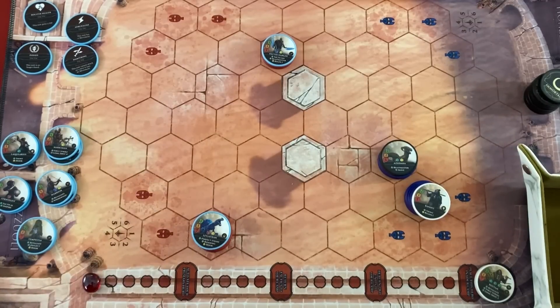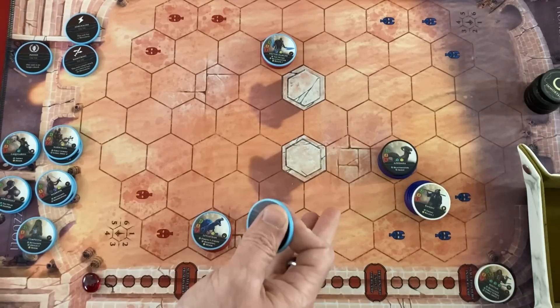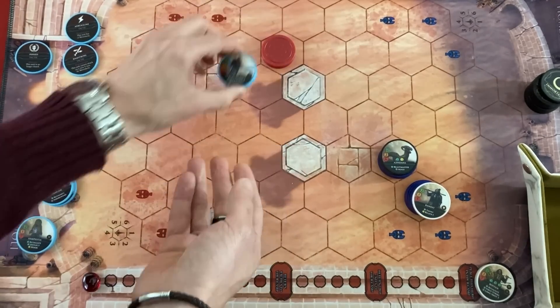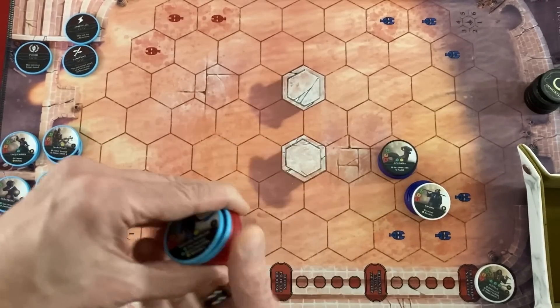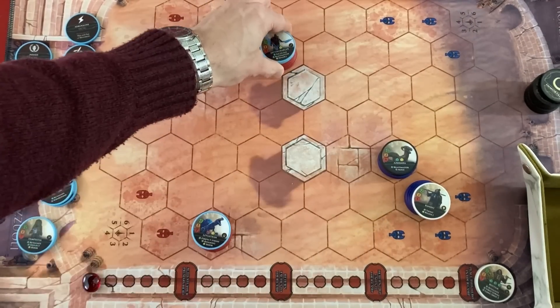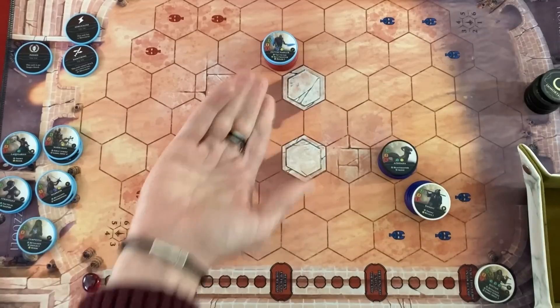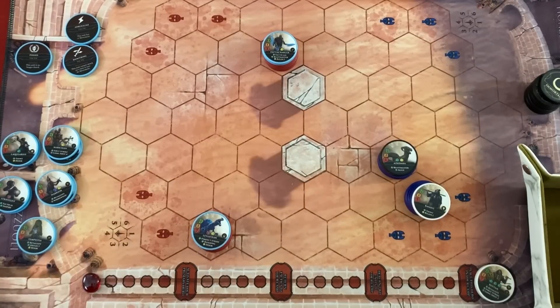Before I move I'll play Bolster Health on the Depth Charger. He immediately gains two more lives. So even if the boss gets really lucky and rolls a yellow to deal automatic damage to him, he should survive — hopefully getting pulled to give us another automatic damage on the boss. No attacking this turn, so let's go to the arena.